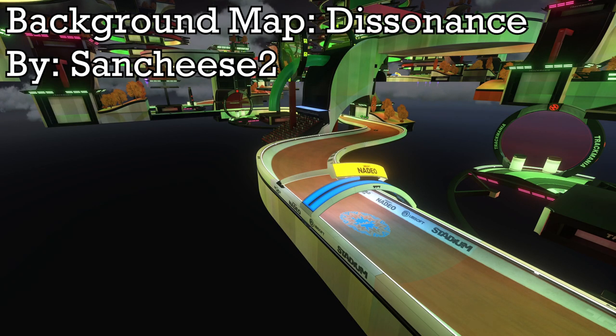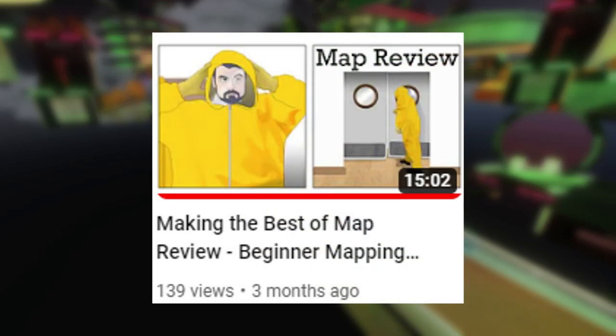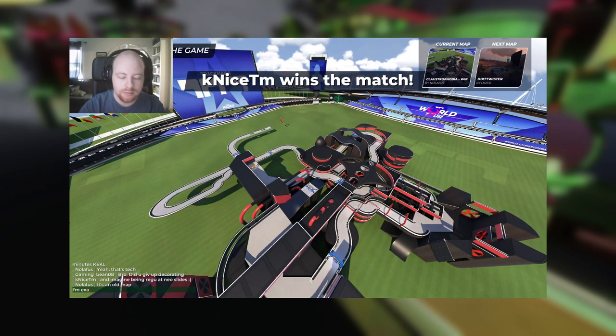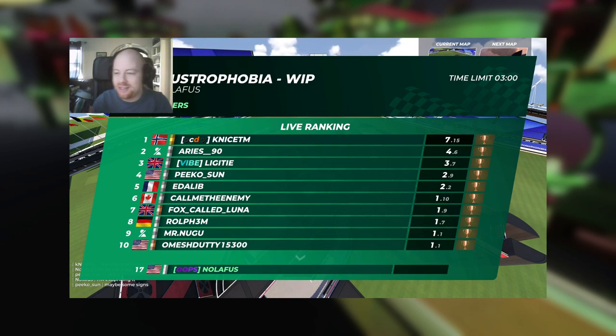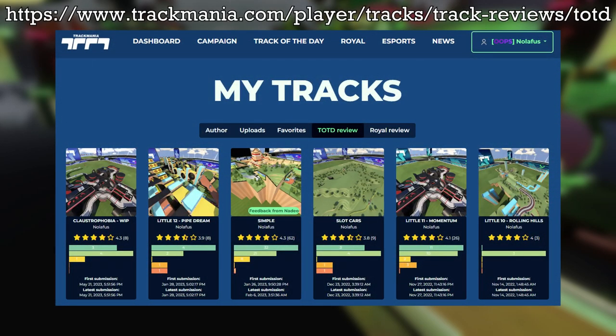To start things off, you have to have a map. Once you have a completed map, you have to send it through map review. You have to send the map through a few times to rack up enough votes, and you also have to have a high enough average vote. Players vote one to five stars at the end of the map review play session. Nadeo then relies on an algorithm that pulls the best scoring maps to be reviewed for Track of the Day selection.